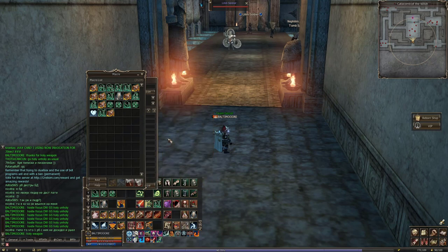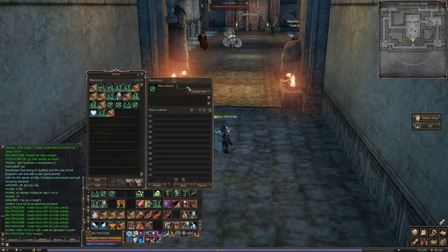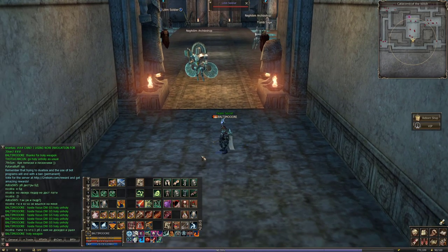I see guys creating some complex things. Let me show you what they do in their spoil macro. A macro that looks like: target Lilim Soldier, use skill sweeper, then next mob target Tomb Sage, use skill sweeper, etc. Guys, this does not work. For one mob, one macro. This applies to ABG, other rifts, other locations — one mob, one individual macro.